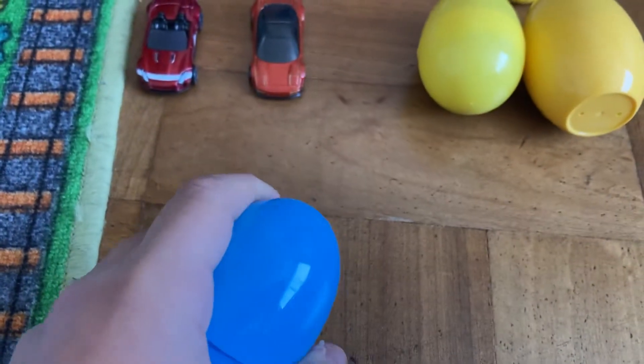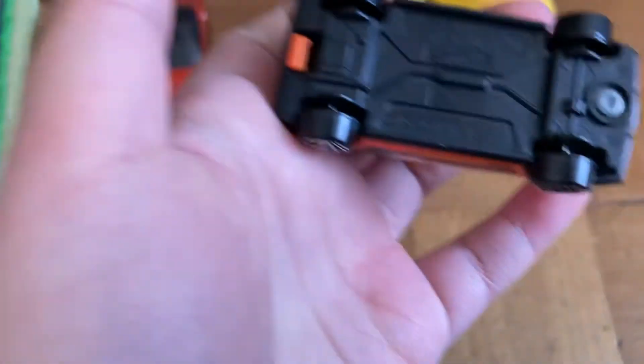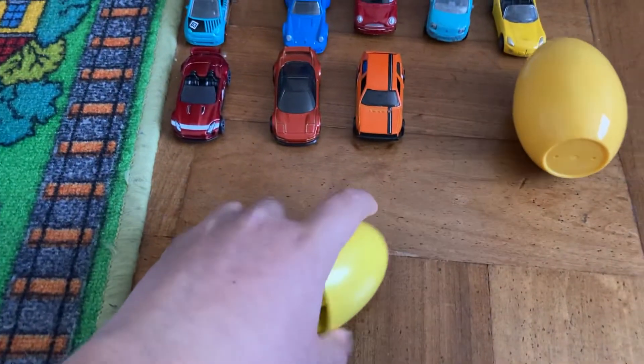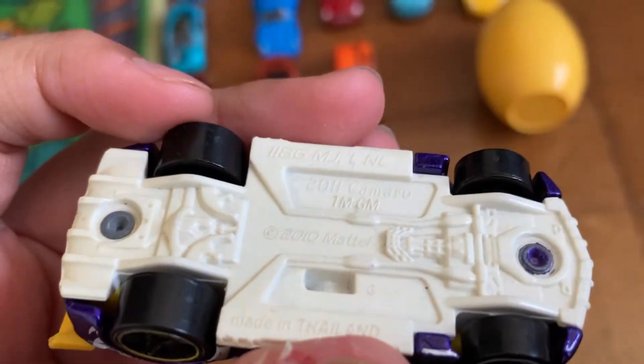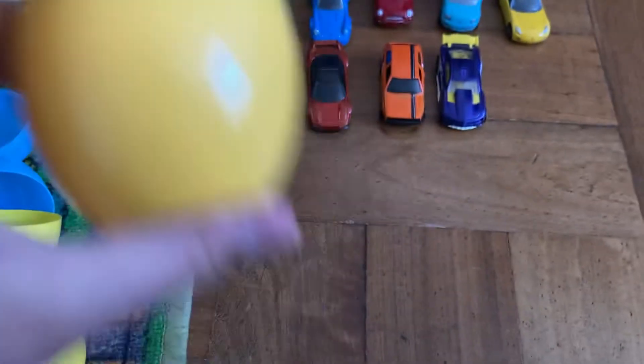This is a blue egg. I think it's a Volkswagen. Swaggin yellow egg. This is a Camaro — I think this is a ZL or an SS. This is an 11 Camaro 1M GM. It looks like a race car.